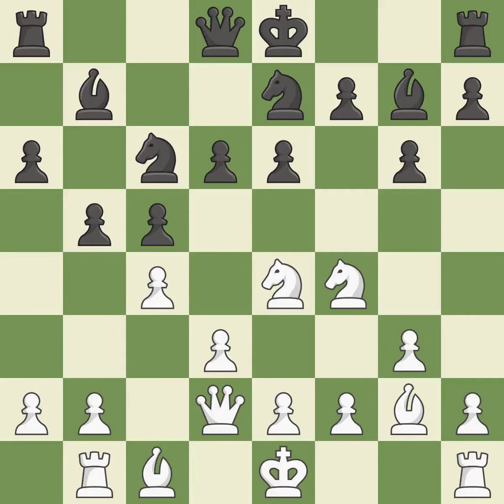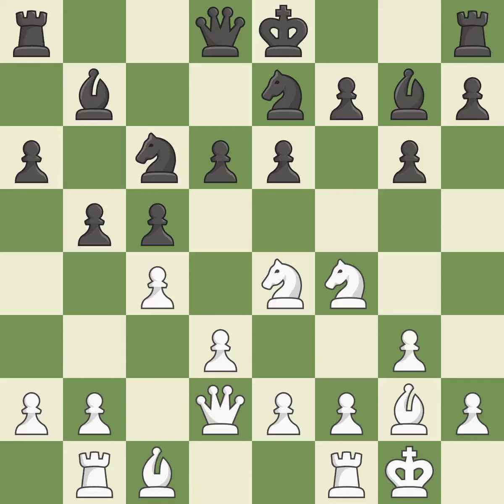This develops a bishop off its starting square, getting it into the action. This threatens to kick a knight — it is good. Castling gets the king to a safer square, out of the center of the board, while also developing a rook. Castling kingside tends to be safer because the king is further from the center — it is good.